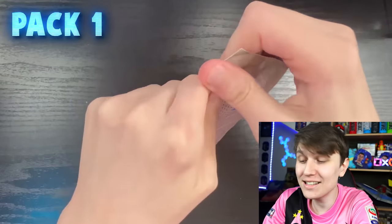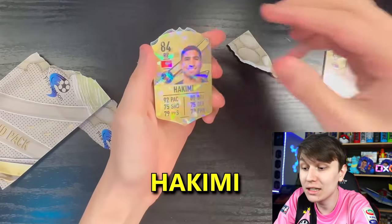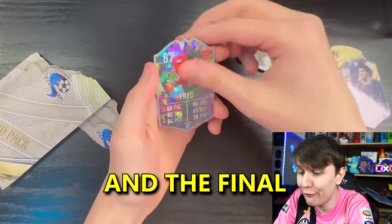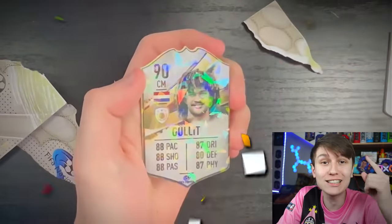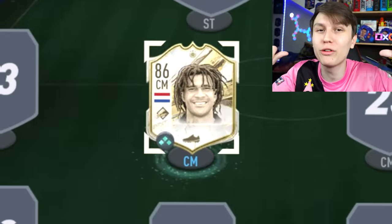We have got an icon pack to start. This is going to be my captain. We have got Velahovich in an icon pack, Hakimi right back, we get Ginola, Fred, and the final card — we get 90 rated Ahulet. That's a great captain for us to obtain. Not too shabby, but considering I already packed him in a base icon pack, I'm going to put that one in my squad for now. One down, 10 packs to go.